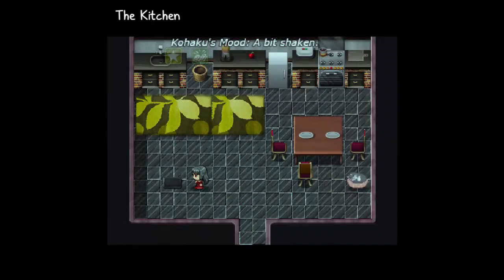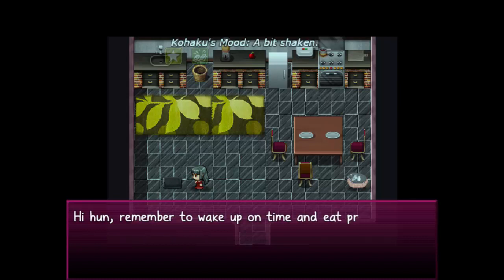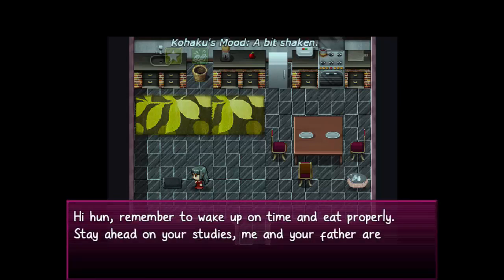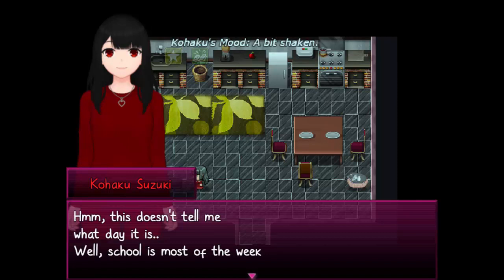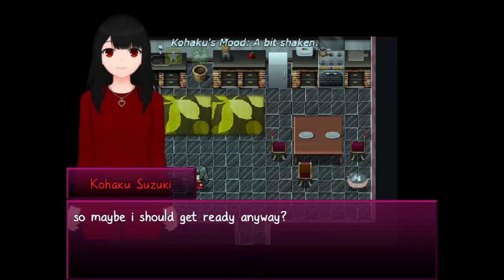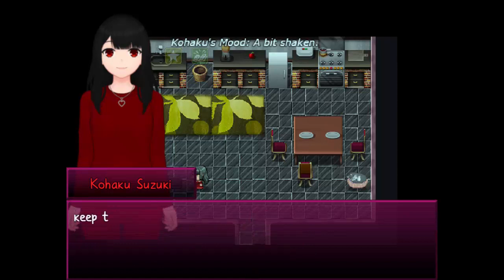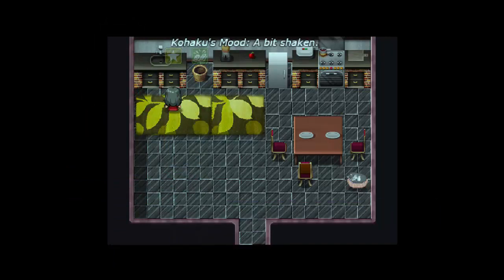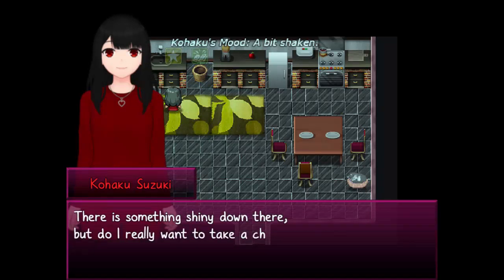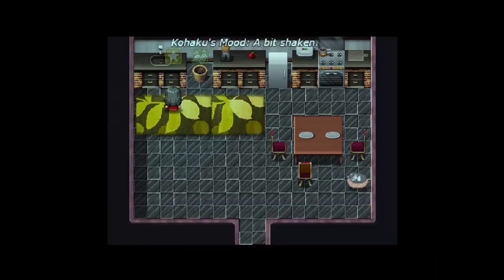Kitty is in bed. The letter reads: Hi, hon. Remember to wake up on time and eat properly. Stay ahead on your studies. Me and your father are looking forward to your test results. Hmm, this doesn't tell me what day it is. Well, school is most of the week, so maybe I should get ready anyway? I need to get all of my stuff, but my head is still so fuzzy. There's something shiny down there — you got the house key!